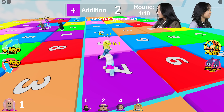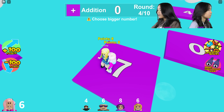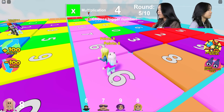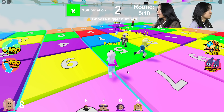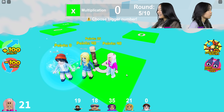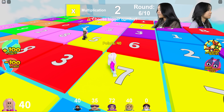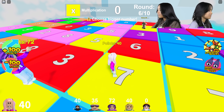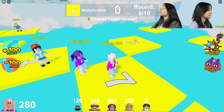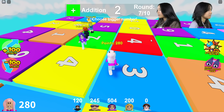For addition, you want to stand on a bigger number so you get more points added — like seven points right now. I had one, now I have eight. For multiplication, you probably want to stand on a bigger number too, because it multiplies your current score. For subtraction, you want to stand on a smaller number because you want fewer points subtracted. There are ten rounds and whoever has the most points wins.